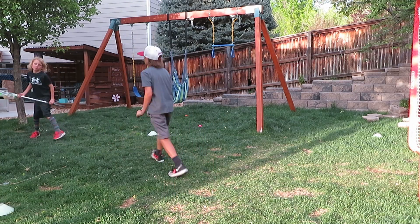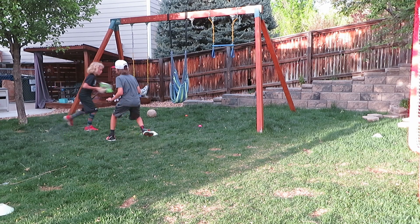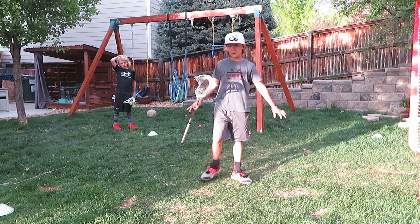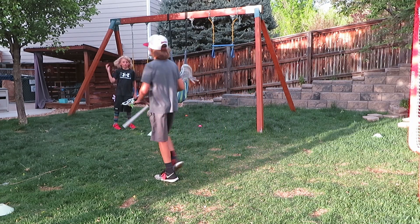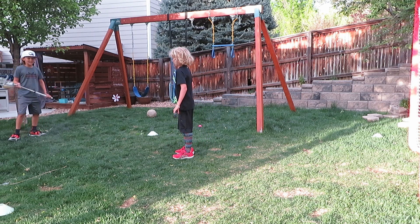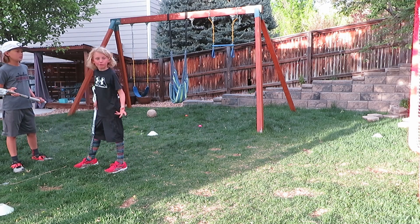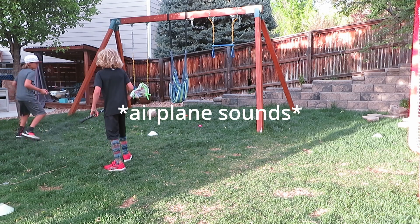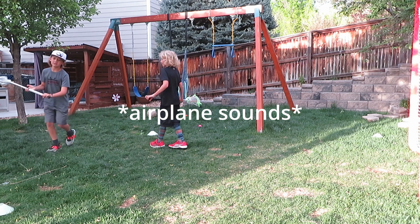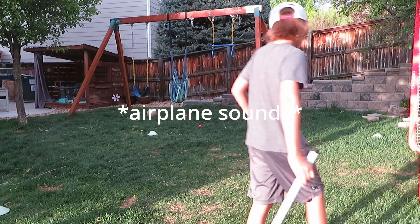The Z dodge is when a defender is really guarding you well. You go one way, come back, and go in again — it's like a Z formation. This helps you if you're not in a good position against your defender. It lets you reorganize, so maybe you'll have a better passing lane or an easier way to roll around and shoot.